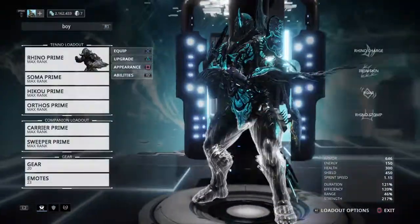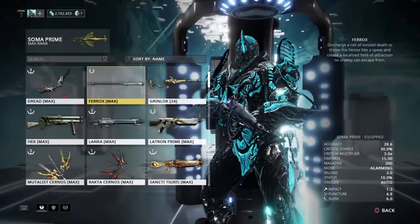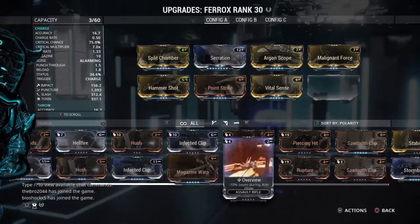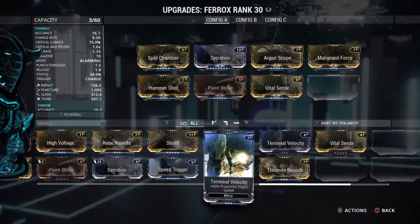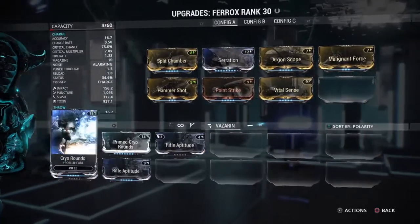Another weapon I suggest to use with this build is the Ferox. The Ferox is all about tethering enemies and keeping them on the floor. I think there's a mod you can put on it that can increase your range.